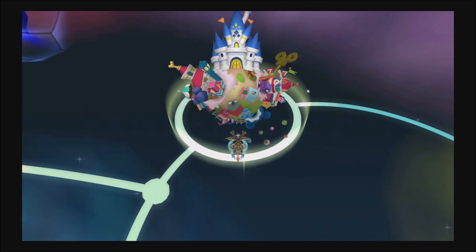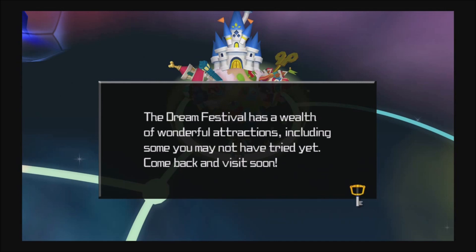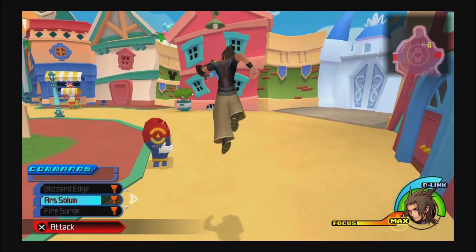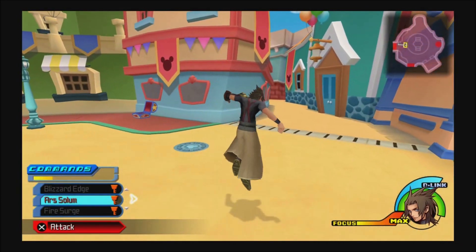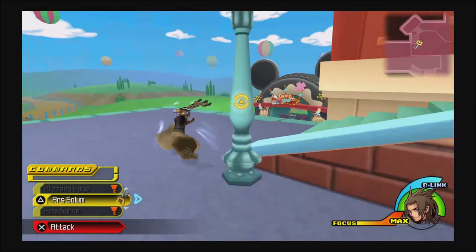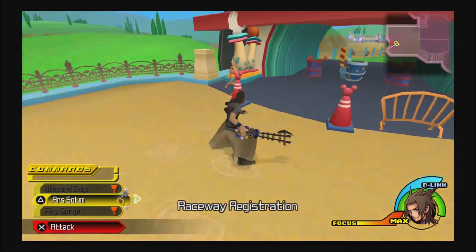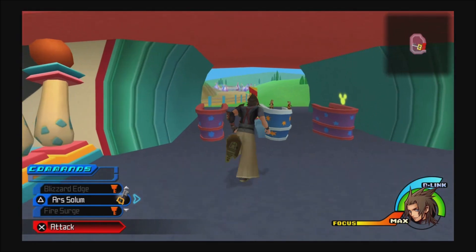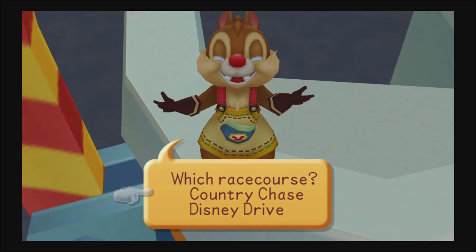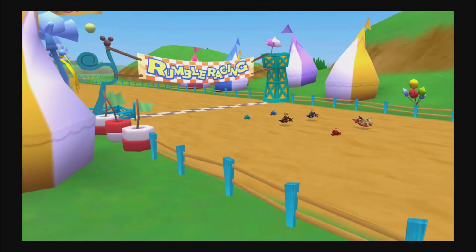You only had to do the one race to unlock the command board and all these shenanigans. But the Dream Festival has so many things for us to do! And I want to complete Rumble Racing because you get a pretty nifty prize for completing it that a lot of people don't know about. Most people will just do the one race and be like, 'eh, that's okay, I don't need to do anything else.' That's why this episode of Kingdom Hearts is going to have a Mario Kart theme at the beginning.